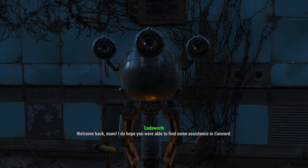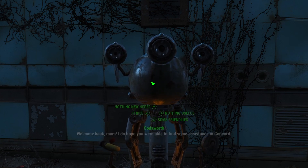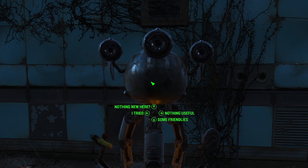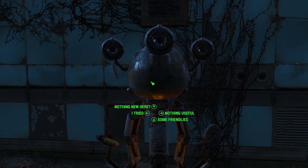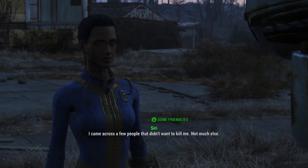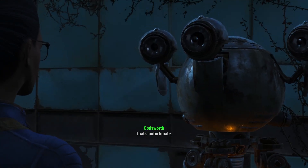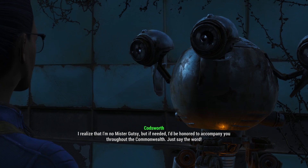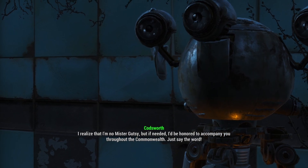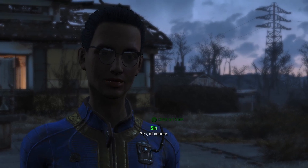Hey Codsworth. Mum? Welcome back, Mum. I do hope you were able to find some assistance in Concord. You don't need to actually free the Minutemen — you just fight the people outside. There were some friendlies there, I've ignored them. Wanna come with me? I came across a few people who didn't want to kill me. That's unfortunate. I realise that I'm no Mr. Gutsy, but if needed, I'd be honoured to accompany you throughout the Commonwealth. Just say the word. Come with me, Codsworth. Yes, of course. Lead the way, Mum.